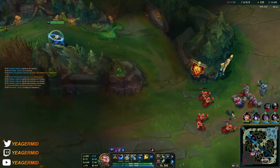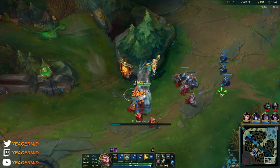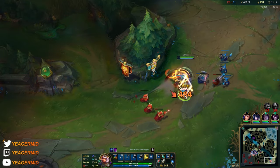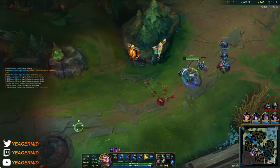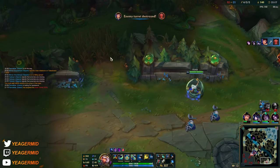One combo and he's out — if you use everything with two different elements, the ultimate getting that stun off, you can also get a bunch of auto attacks in. That's how you do it.